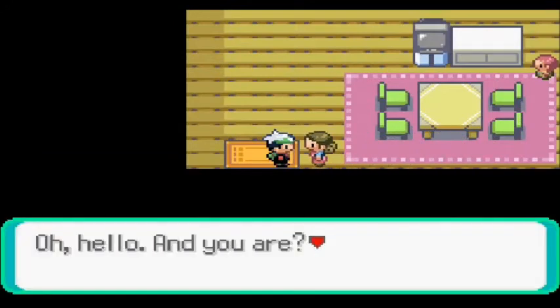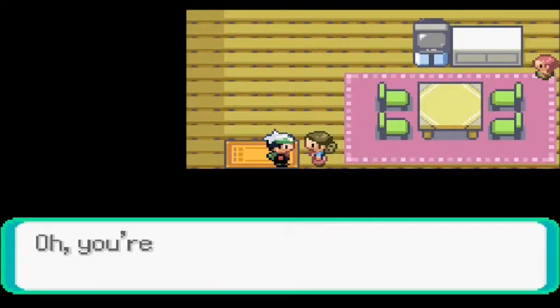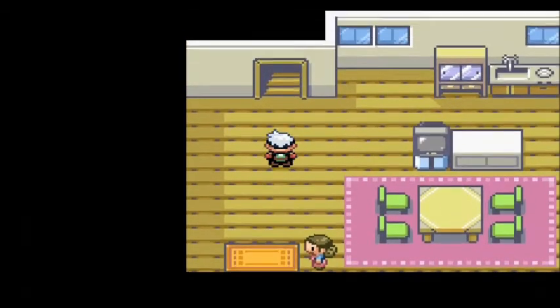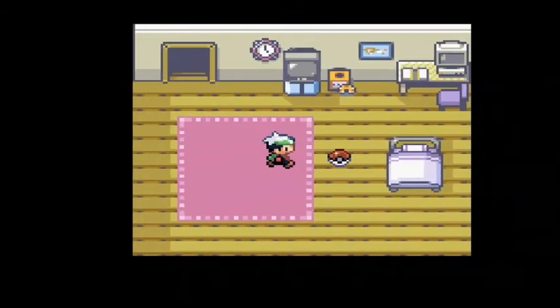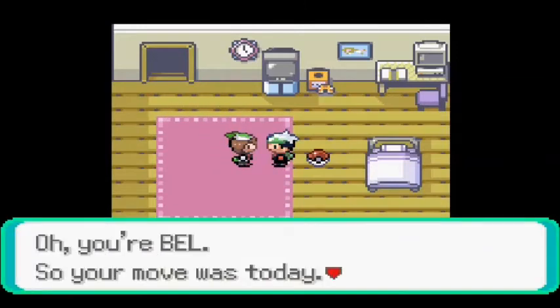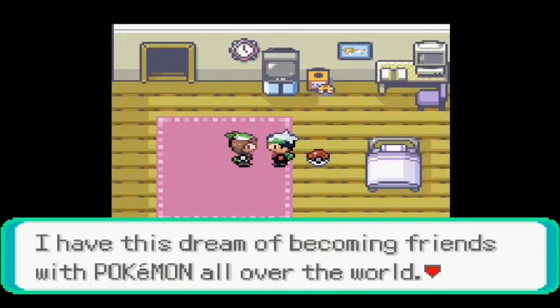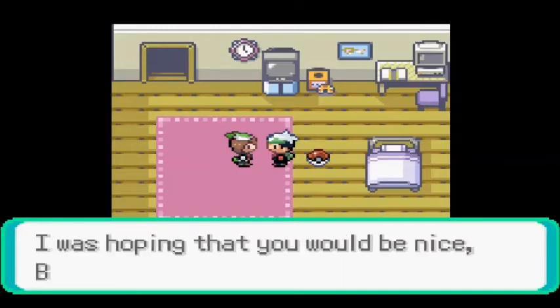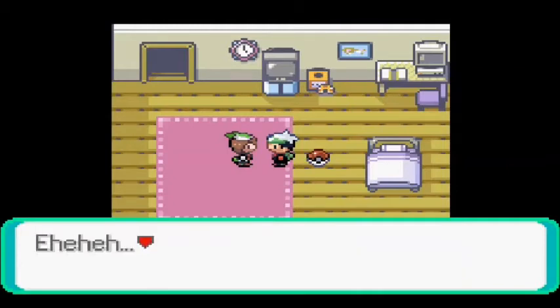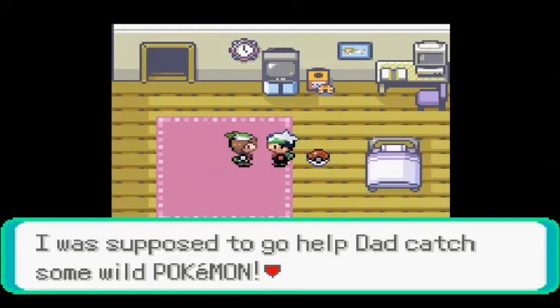There's a mom waiting inside. 'Oh, you're Bel — our next door neighbor! We have a daughter about the same age as you; she was excited about making a new friend. I think she's upstairs.' She left a Pokeball — let's see what's inside! 'You're Bel! You moved in today. I'm glad to meet you. I have this dream of becoming friends with Pokemon all over the world.' She's getting really excited — she wants to talk about something called 'the beak.'